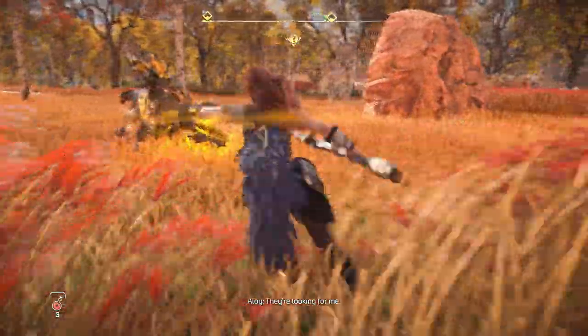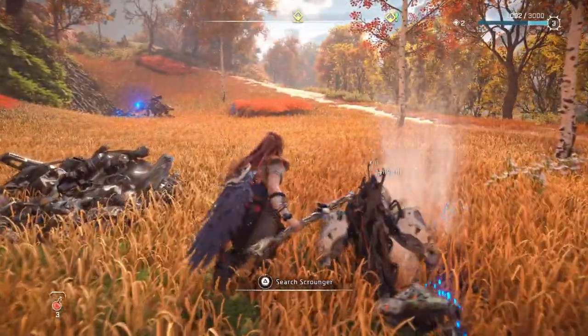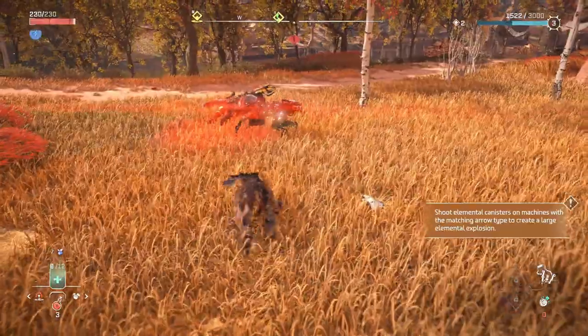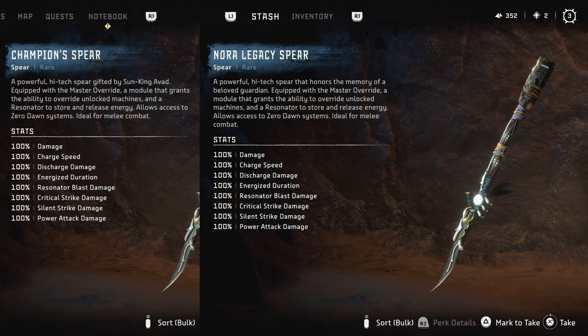The Nora legacy outfit focuses on stealth and healing, giving you extra heal for every silent strike kill, additional healing every time you press up on the D-pad, and extra medicine capacity. The spear is mostly cosmetic and holds the same stats as the champion spear you carry up to that point.